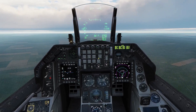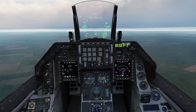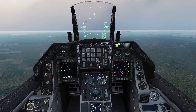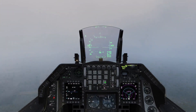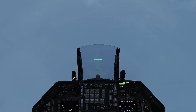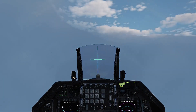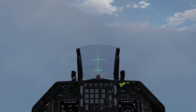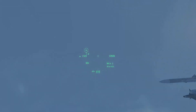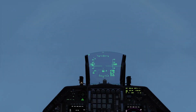You go to List, Miscellaneous at zero, then Recall for HMCS, then Sequence, and then here's your alignment. Just do your alignment as you normally would. And that's pretty much it — now your helmet sight is ready to go.